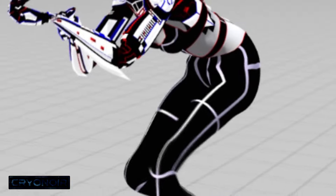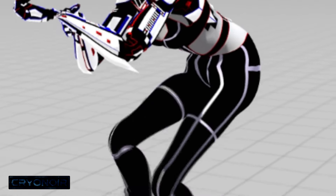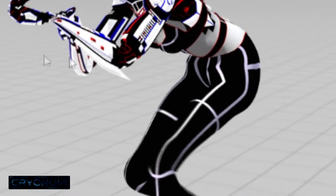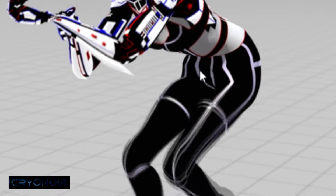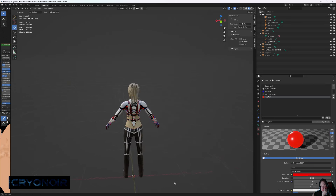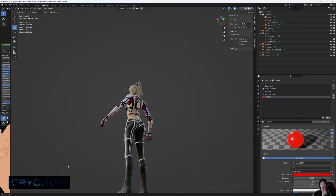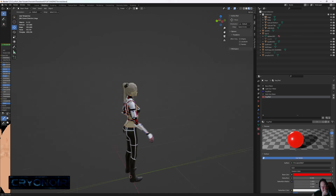While watching the Mixamo animations I also noticed that the high-waisted jumpsuit just kind of looked a bit weird. So I decided I would go back and, while I was redoing the textures for the eyes, hair, and skin, I would also trim down her suit a little bit and change up some of the stripes on it.